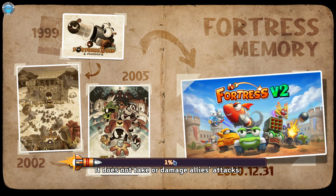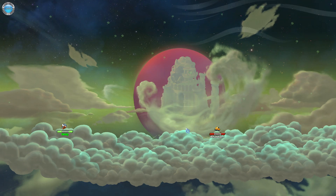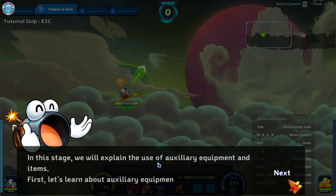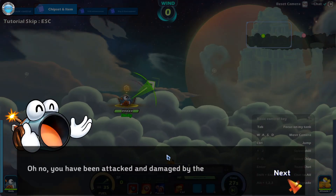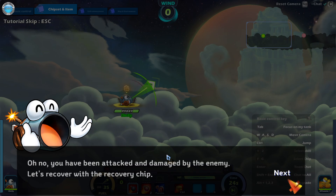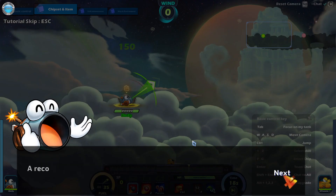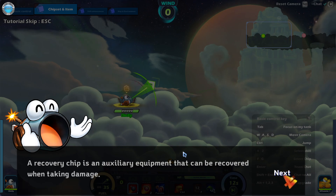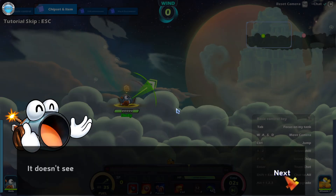This concludes the basic tutorial. Thank you for nothing. Give me the options of the game. Auxiliary equipment and items. Oh no — you have been attacked and damaged by the enemy. Let's recover with the recovery chip. F. A recovery chip is auxiliary equipment that can be used to recover when taking damage. It helps to set auxiliary equipment before the game starts for urgent moments. Got it.